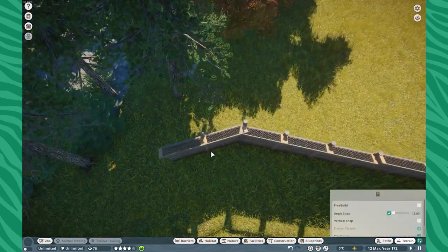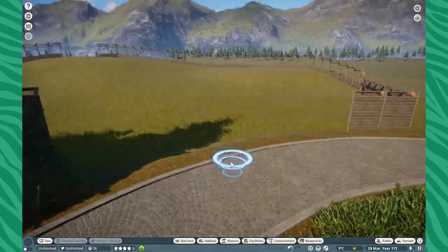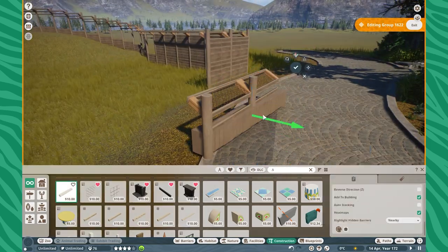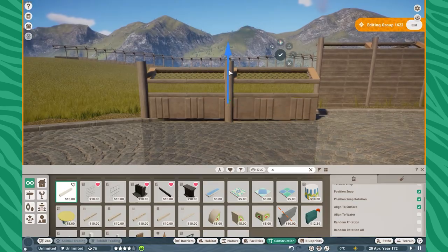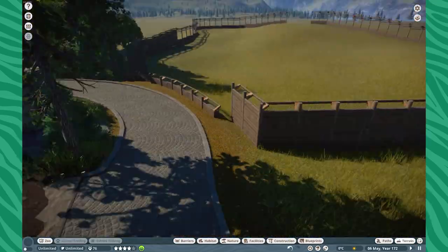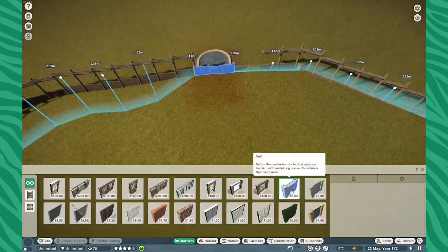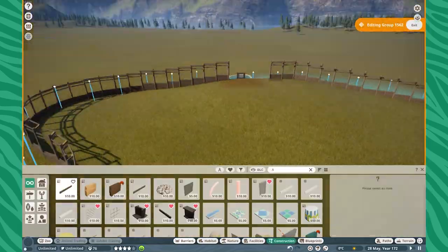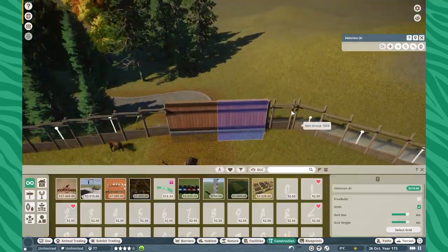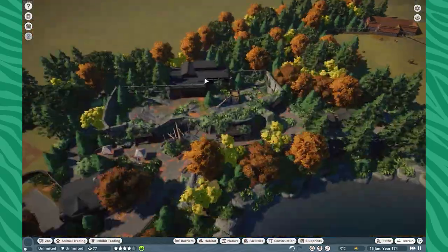Making our way throughout here — I threw the stags in there because I really needed a good sense of scale as to how many I needed. I actually had way too many in here, so I got rid of a few stags because it really was a lot. I didn't want that much in there.